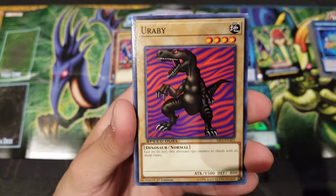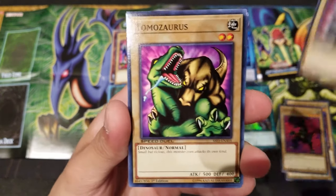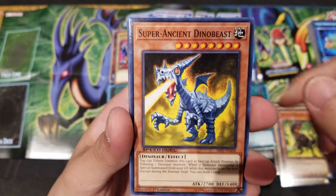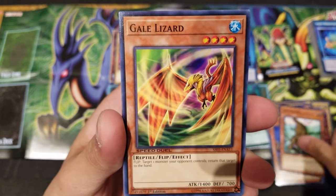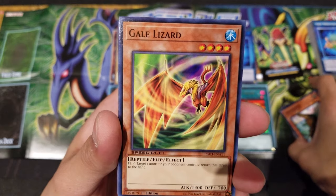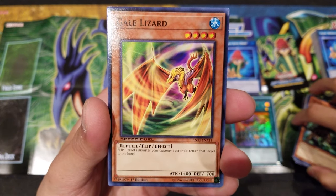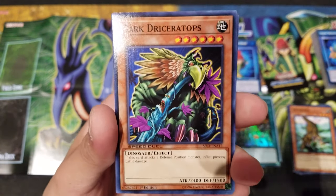We have Two-Headed King Rex, Urabe, two Urabees, Crawling Dragon Number 2, Tomozaurus, Anthrosaurus, Black Tyranno, Super Ancient Dino Beast, Mad Sword Beast, Galeosaurus. Gale Lizard is pretty powerful right now — similar to Maneater Bug, but instead of destroying the card you target your opponent's monster and return it back to the hand, which is still really neat. It has 1400 attack, which is stronger than Maneater Bug.